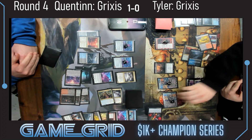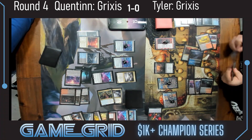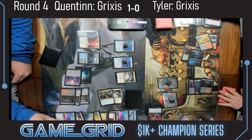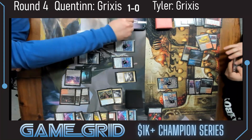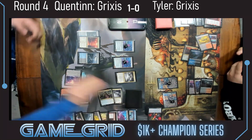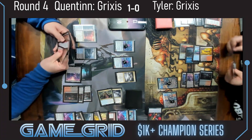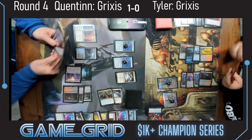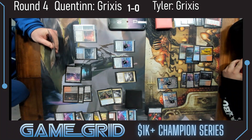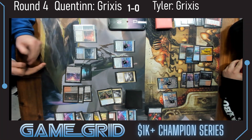Opting to draw a card, gain two, and just sacrificing — not going for the crew. Quentin draws a card. Is that another Invoke? We already knew he had two. I think Quentin's hand is actually Invoke, Invoke, Braids, Braids, Fable, and a Bankbuster.